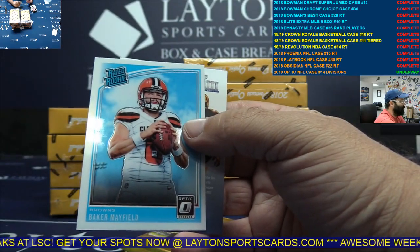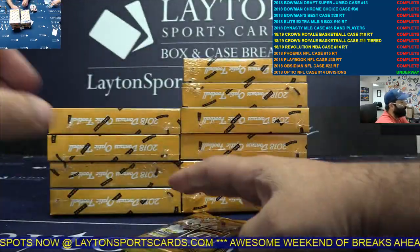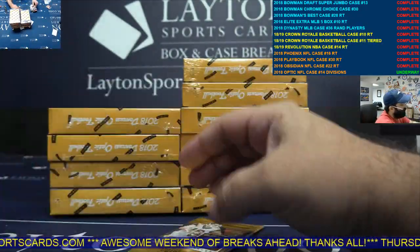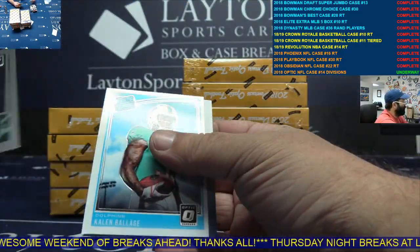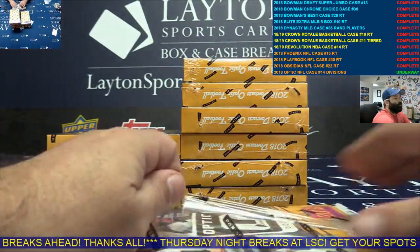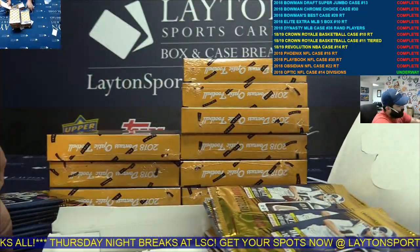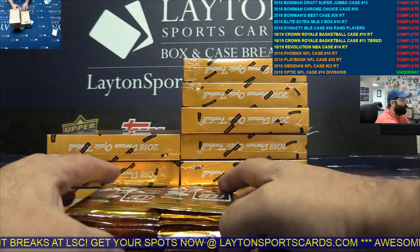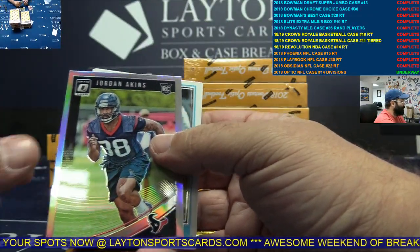Baker rated rookie. These in a PSA 10 are going for like 40, 50 bucks right now. Base rookie. Orange Marvin Jones, NFC North. Sam Darnold insert and base.